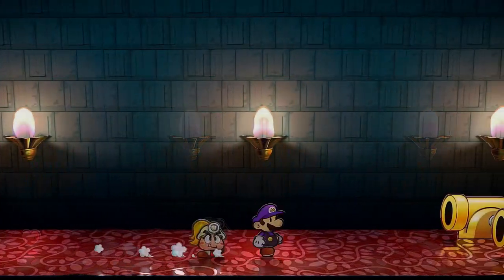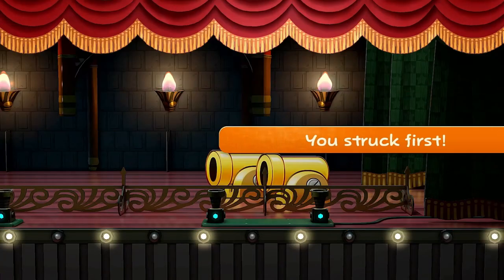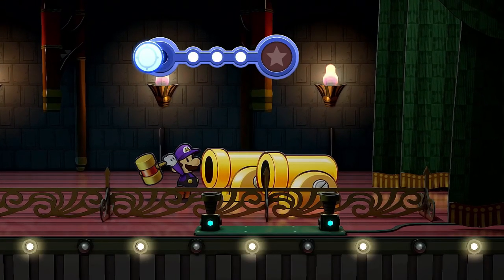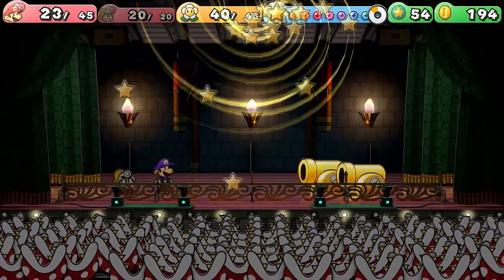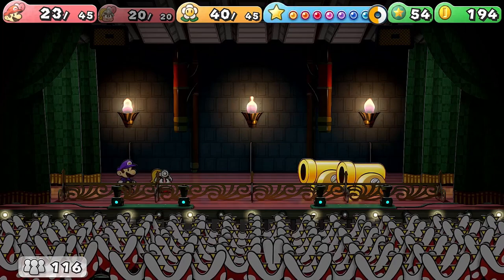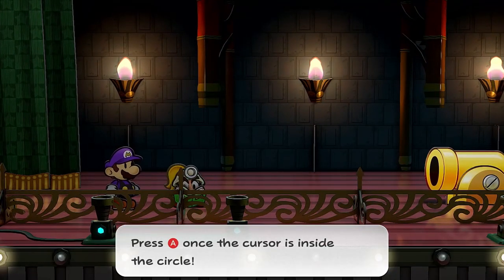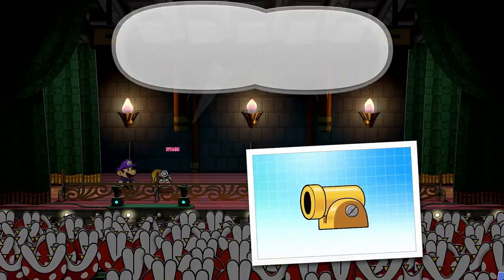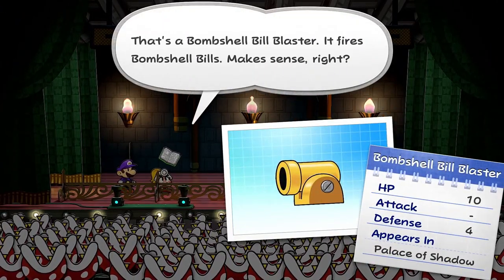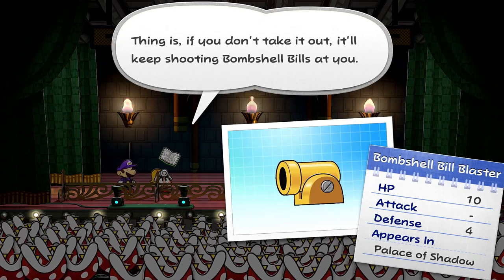The cannons are actually pretty easy. There's a combo I like to do — just set up Earth Tremor and then use Vivian to follow up with her attacks, and you should be fine. You really don't want them shooting out all those golden Bombshell Bills doing six damage each, because that's just going to be a big problem.